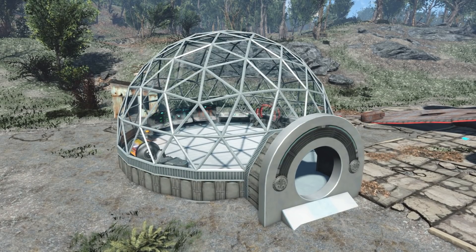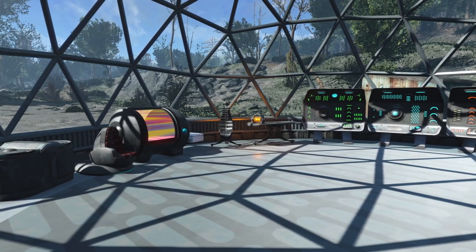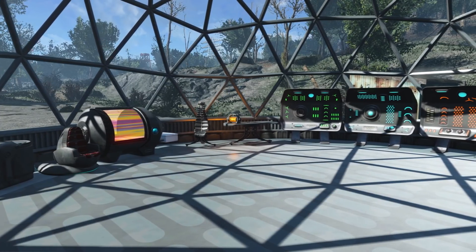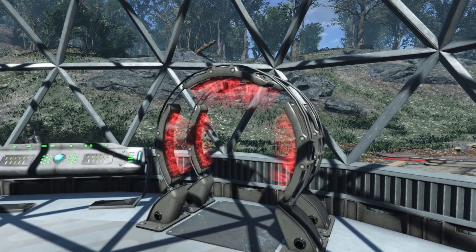On top of that, it's going to add a ton of new settlement items for said settlements and they are really cool. You can add your own little mini biodomes — you can place them anywhere — but they do make a great addition to the Mars settlement. There are also a ton of alien decorations, my favorite of which being this cool healing arch which will heal you and cure your radiation. Pretty awesome.